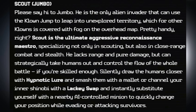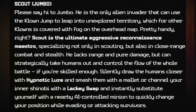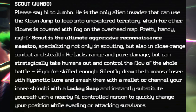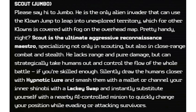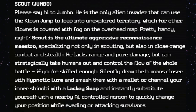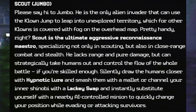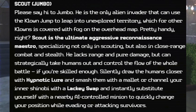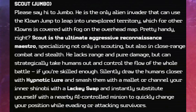Please say hi to Scout — Jumbo. He is the only alien invader that can use the clown jump to leap into unexplored territory, which for other clowns is covered with fog on the overhead map. Scout is the ultimate aggressive reconnaissance maestro, specializing not only in scouting but also in close-range combat and stealth. He lacks range and pure damage but can strategically take humans out and control the flow of the whole battle if you're skilled enough. Silently draw humans closer with hypnotic lure and smash them with the mallet, or channel your inner shinobi with the lackey swap — instantly substituting yourself with a nearby AI-controlled minion to quickly change your position while evading or attacking survivors.